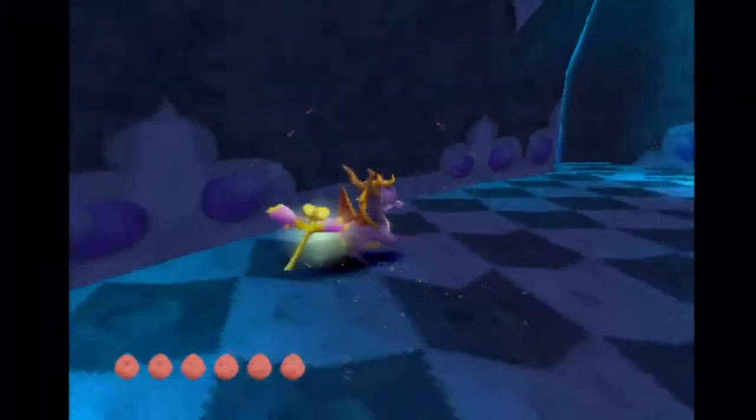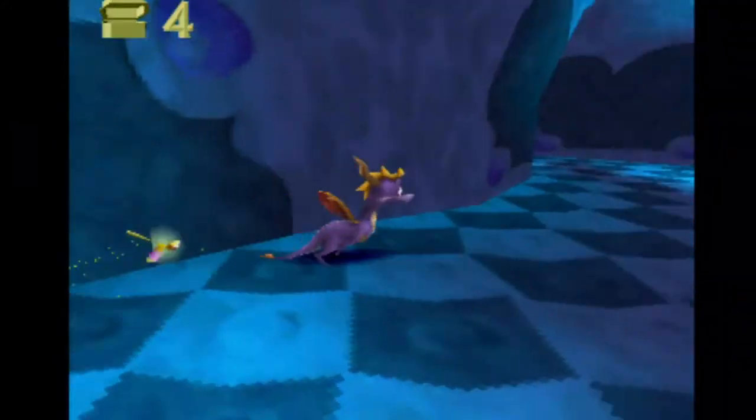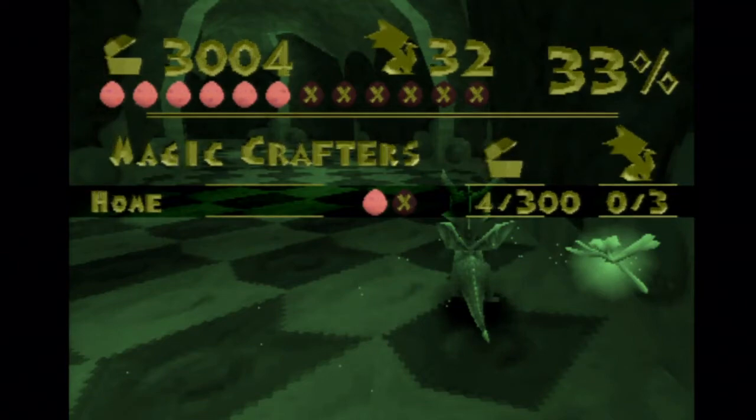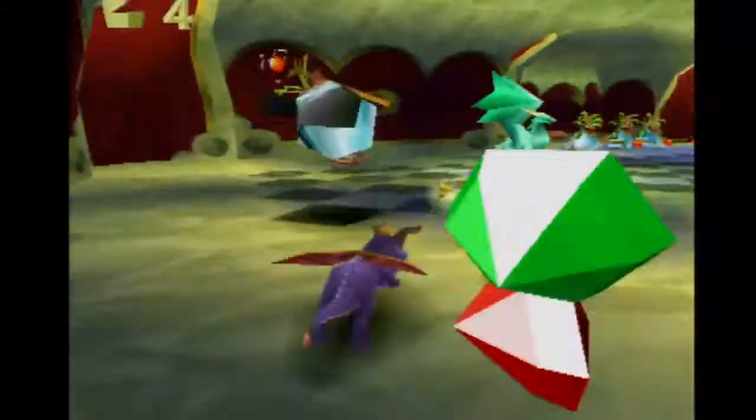Which we cannot see because it takes forever to get that egg. And yeah, it would jump that wall over there. Anyways, we have 300 gems, 3 dragons, two eggs. So we got one - that's half of them. Alright, almost done.